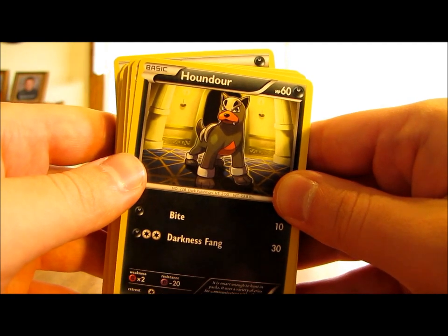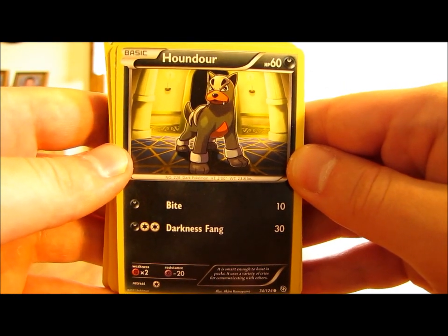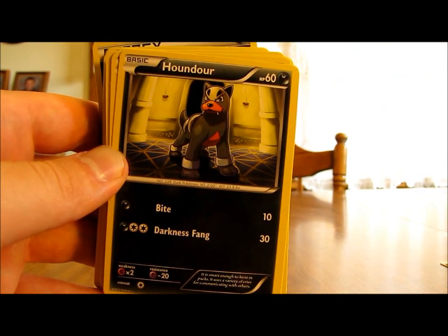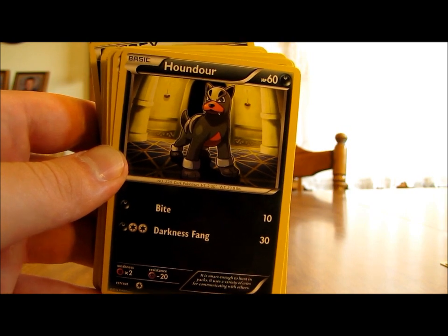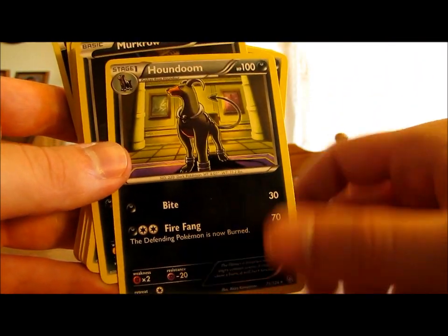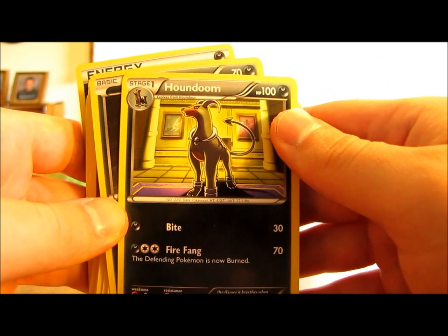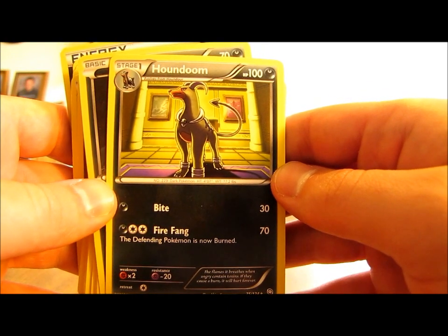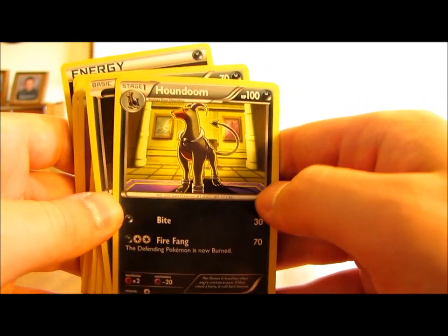Moving on to Darkness-type Pokemon — there's a 2-1 line of Houndoor and Houndoom. Houndoor has 60 HP and one move called Bite, which does 10 damage — a good starter Pokemon. Darkness Fang does 30 damage for three energy cards, so I'd only use it if evolving soon. Houndoom is a rare card from the Dragon's Exalted set with 100 HP for a Stage 1. Bite does 30 damage for one energy, and Fire Fang does 70 damage for three energy and burns the defending Pokemon.